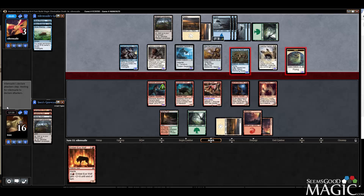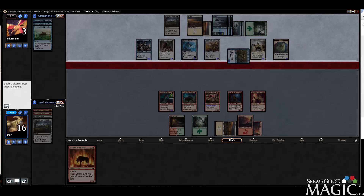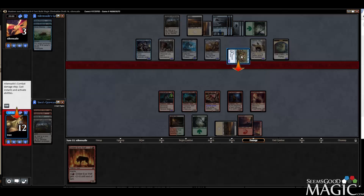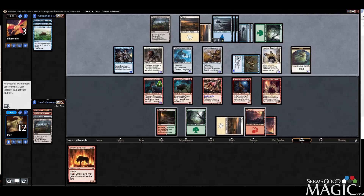We take 6, we go to 10. Next turn you could swing here — so 4, 7, 8. We're still not dead, but I'll be damned if we're not close.